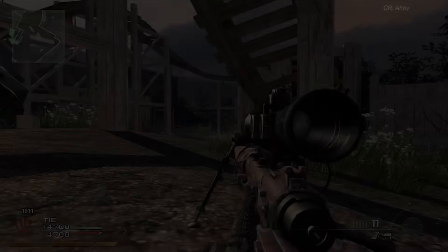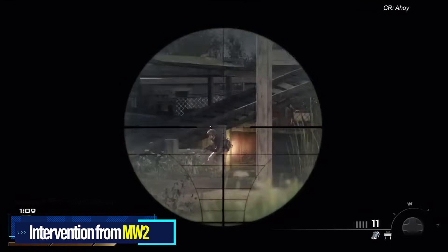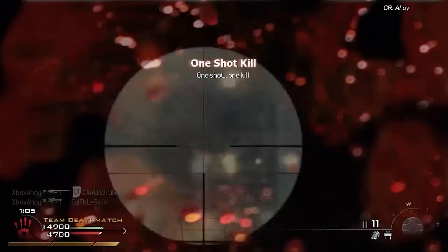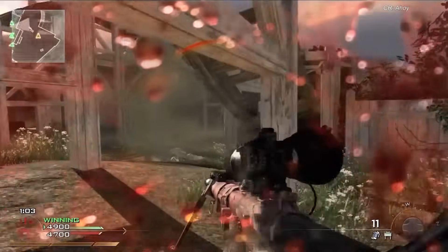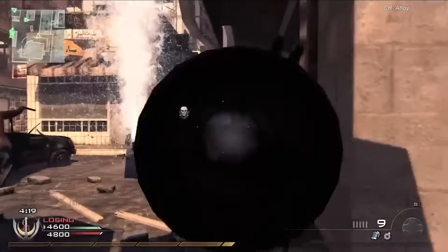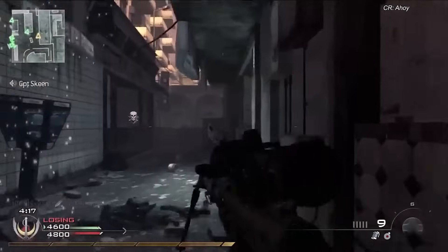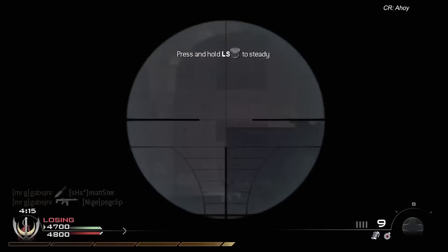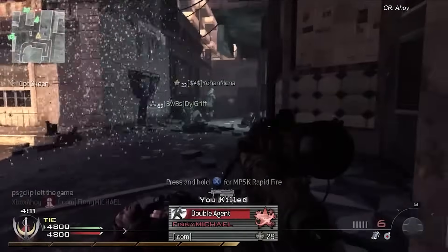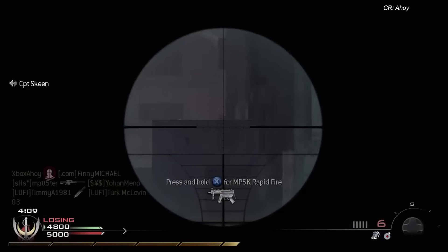At number one on our list of the most nostalgic CoD guns has to be the Intervention from Modern Warfare 2 2009. The iconic nature of the Intervention transcends Call of Duty — the firing sound, the quickscope animation, the hit marker sound effect — literally everything about this sniper rifle is iconic in the gaming world. It's one of the most perfectly nostalgic video game weapons of all time.